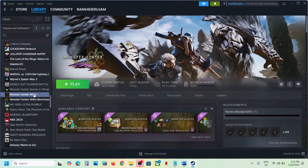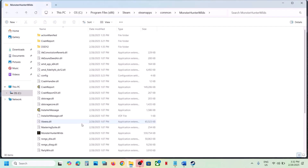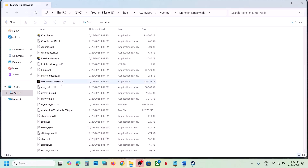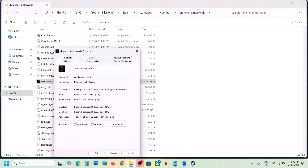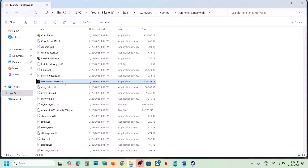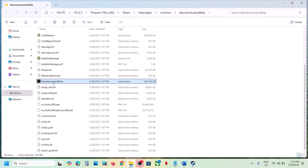The next step is to run the game as an administrator from the game installation folder. Go to Steam, make a right-click on the game, select 'Manage', then click on 'Browse Local Files'. It will take you to the game installation folder. Here you can see the game EXE file — make a right-click on it and select 'Properties', then go to the Compatibility tab.